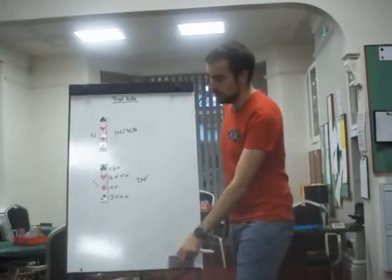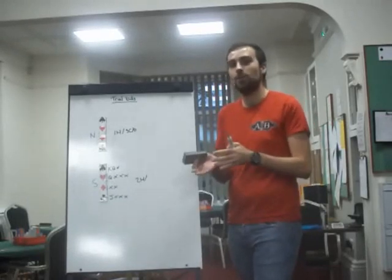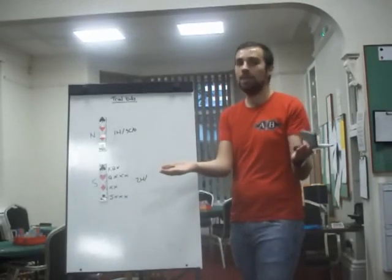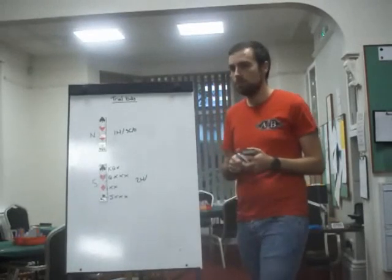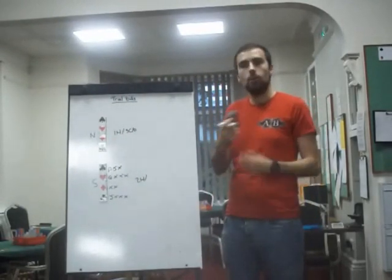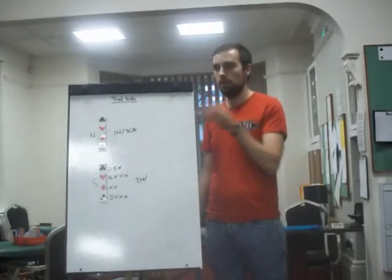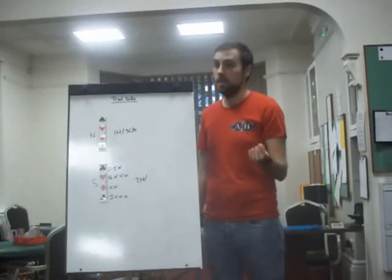The problem with trial bids is that the opponents are going to lead that suit. If you accept the trial bid, you've essentially done a face-up play — 'I'm worried about clubs, I can help you in clubs' — they're going to lead a club. You're going to be dummy, so your hand gets led through, which is a slight disadvantage if you've got a holey suit. Something like ace-small is not a two-loser suit so you wouldn't accept there. Shortage is actually better, because then it doesn't matter where the lead's coming from.